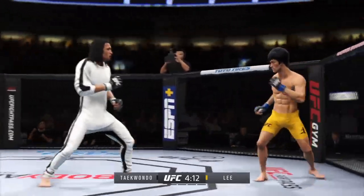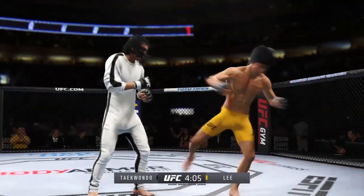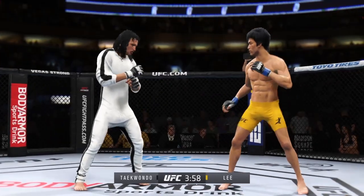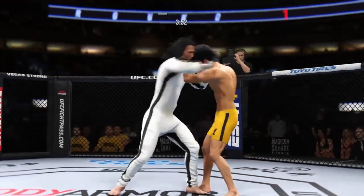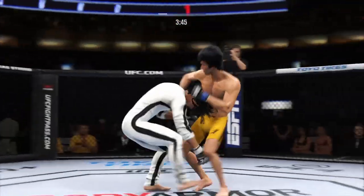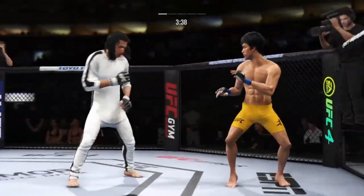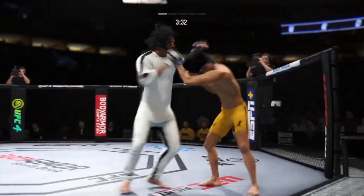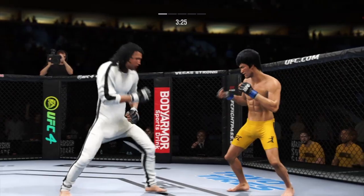Huge elbow lands from the clinch. Look at him whip his hip into that kick — huge kick to the body. Strong defense here as the hook to the head is blocked. He'll engage in a single collar tie and they separate. Effective strike there by Lee. He stuffs the takedown — how good is his takedown defense? Now connects with a right. High-amplitude head kick. Game of engines right there. Wow.